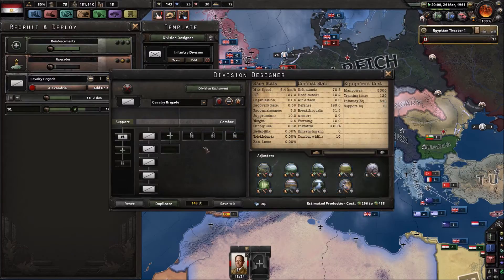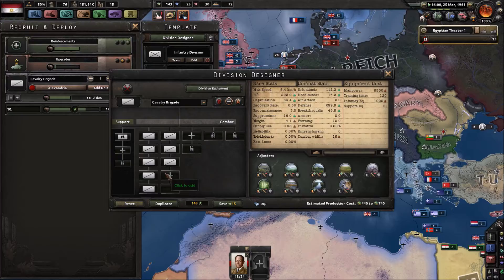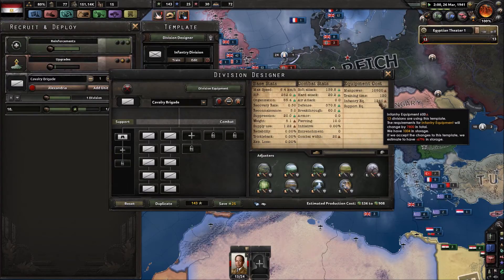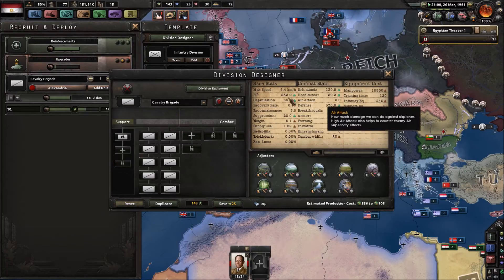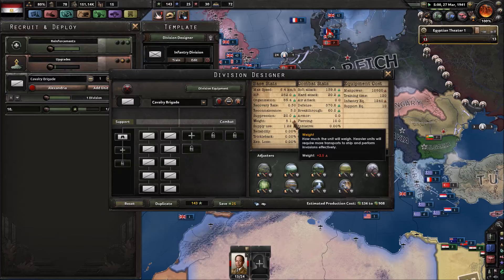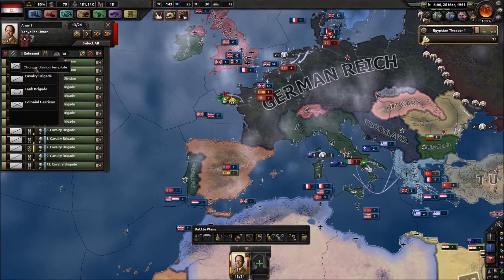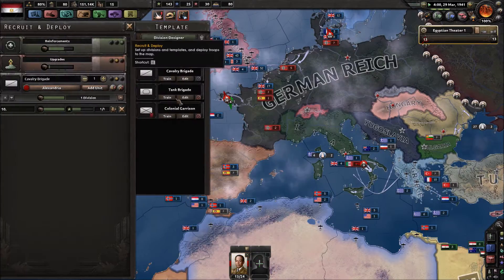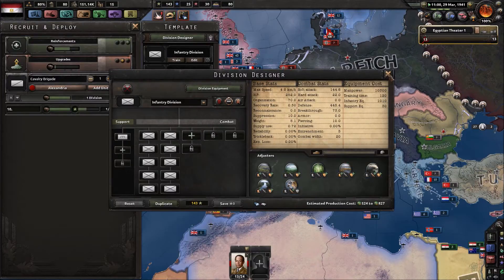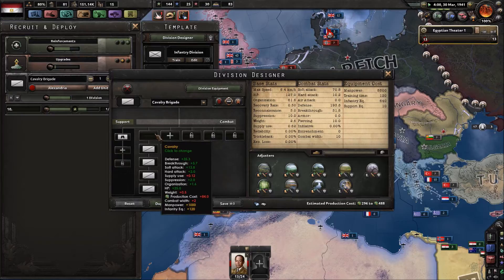I'm going to go ahead and bite the bullet and add in our cavalry. We're going to have a deficit of an extremely large amount of infantry equipment, but we're not fighting anyone right now and we need to increase our actual combat capabilities. Unless I wanted to convert all of these guys to actual standard infantry divisions — I think my infantry divisions have engineer companies. But I want to stick with the cavalry just because they're that little bit faster.